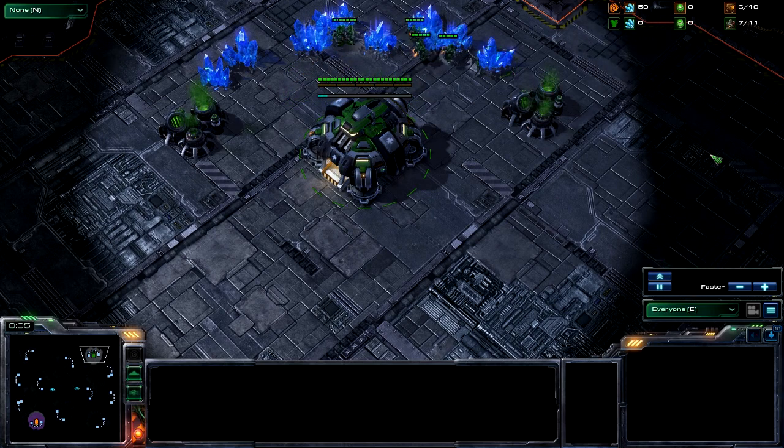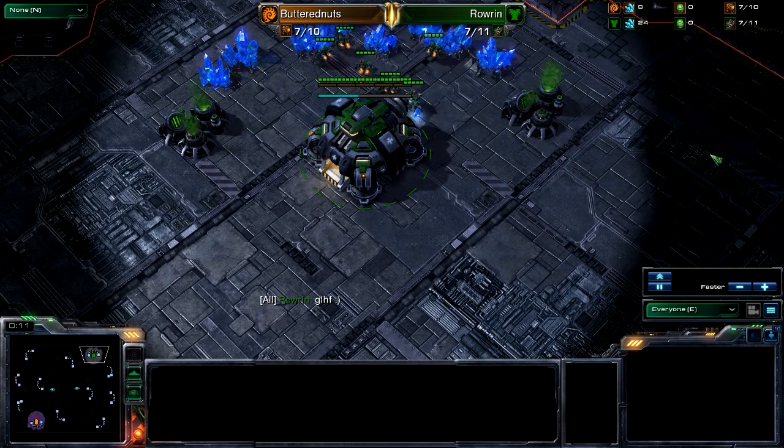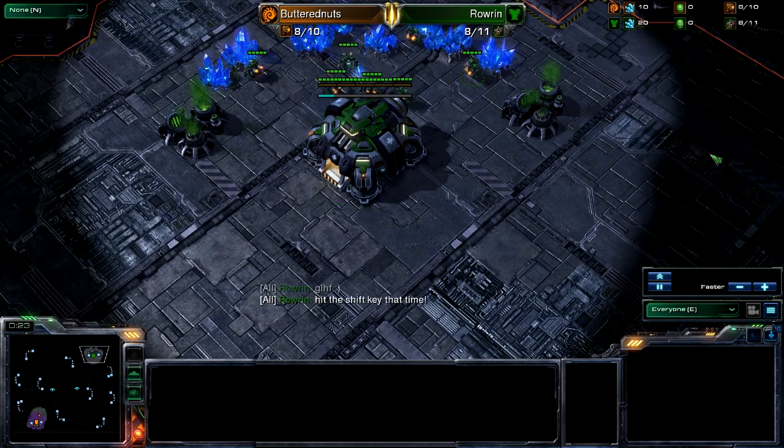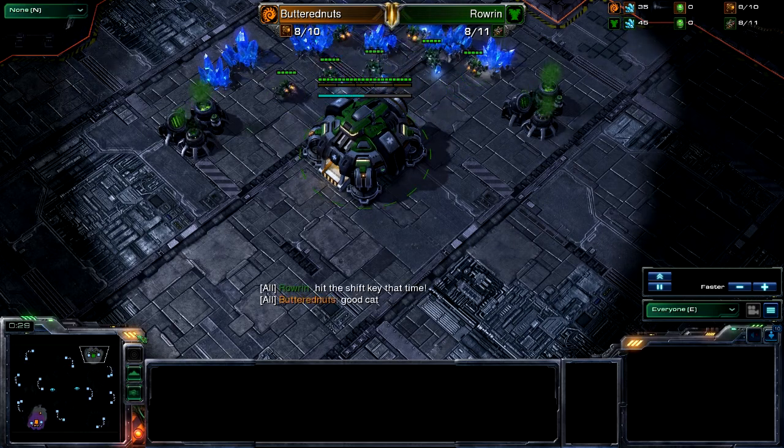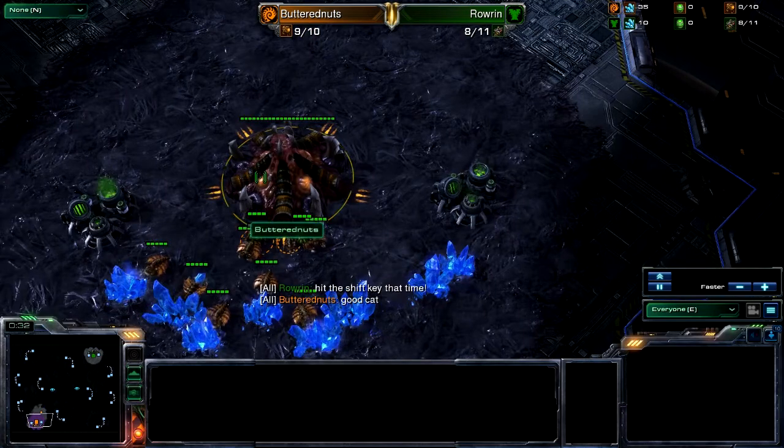Hello ladies and gentlemen, this is Kangaroothless and I'm bringing you game two in this series between SEC's Foxyad and Butternuts and Rowan, spawning in the top right as the Green Terran. Rowan is the Masters Terran player, and let me go ahead and introduce Butternuts here in the bottom left as the Orange Zerg.